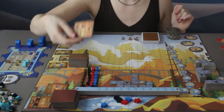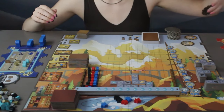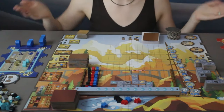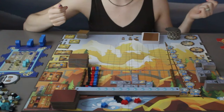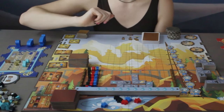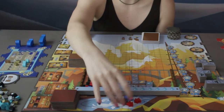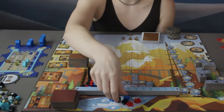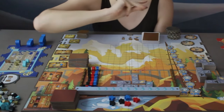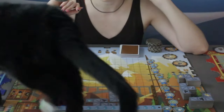Pretty much everything in this game will give you victory points one way or another — docking, buying something to place, buying an upgrade, or getting a card. There are lots of ways to get victory points. The one way to get negative victory points is if you leave your workers in the whirlpool. By the end of the game, they'll each be negative five victory points.